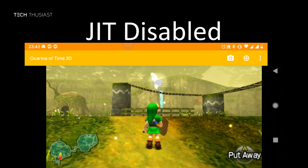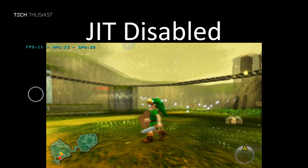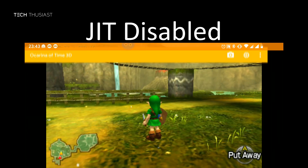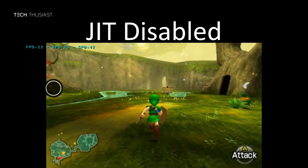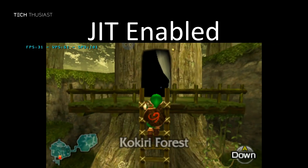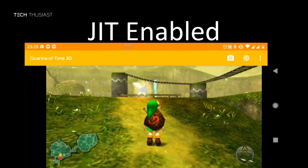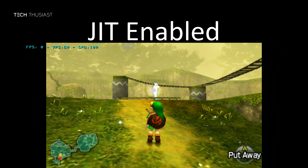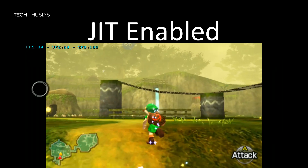On previous builds, if we enabled the FMV hack some games would get performance improvements. However, in this new build, enabling the FMV hack makes the game worse or sometimes it would just freeze. As you can see here, enabling the FMV hack freezes the gameplay while the audio plays in the background, so just don't enable the FMV hack.